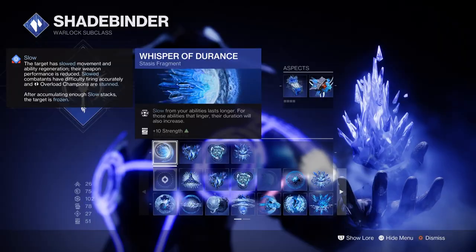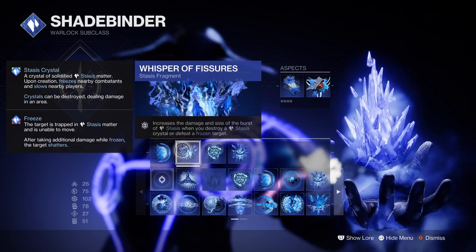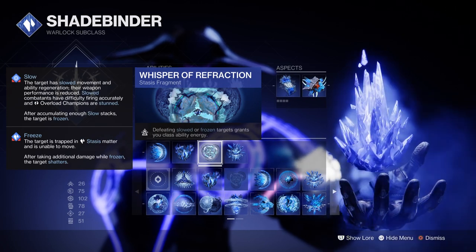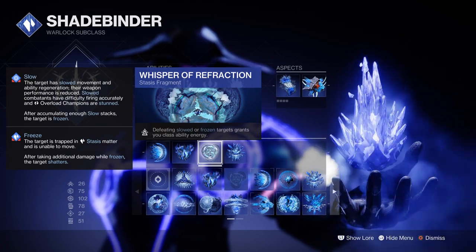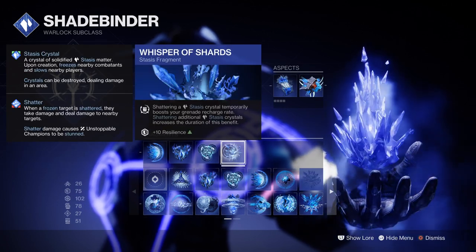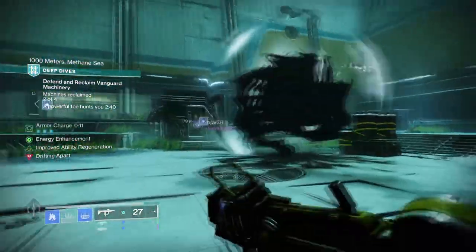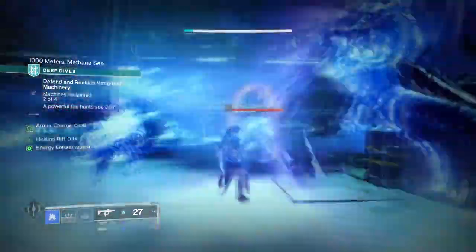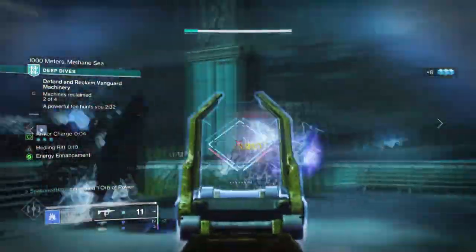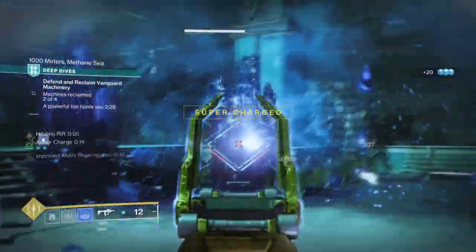For the Fragments: Whisper of Adurance, where slow ability effects last longer; Whisper of Fissures, which increases the damage and size of the burst when Stasis Crystals are destroyed; Whisper of Refraction, where defeating a slowed or frozen target grants class ability energy; and Whisper of Shards, where shattering a Stasis Crystal grants a temporary boost to grenade charge rate. Since we only have four options, Shards, Fissures, and Refraction will allow us to benefit greatly from our Glacier Grenade and Stasis Shard usage while gaining back class ability energy much faster than normal.